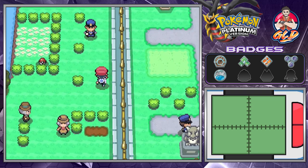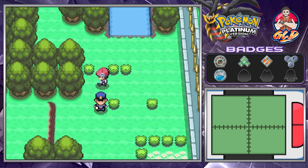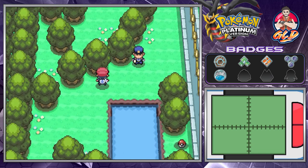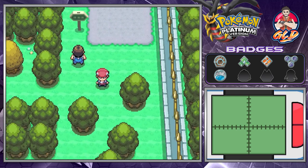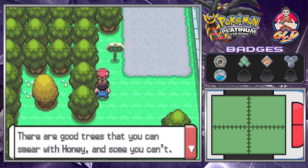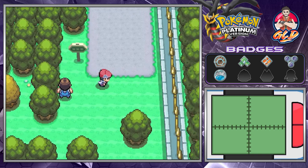Thankfully it is not nighttime so we don't get to battle any of these police officers. What's a shame is that we don't have the Surf HM yet because we would have been grabbing some more items. The NPC here says there are good trees where you can smear Honey, and if you want to lure a rare Pokemon you have to find an attractive tree.